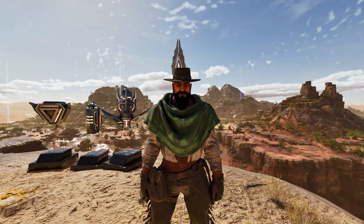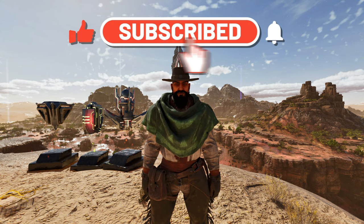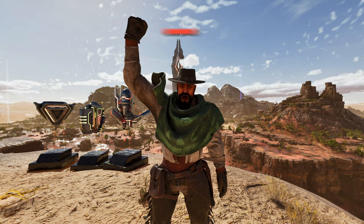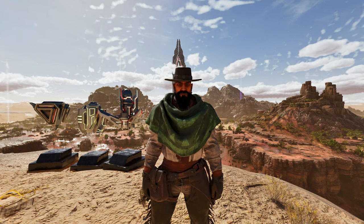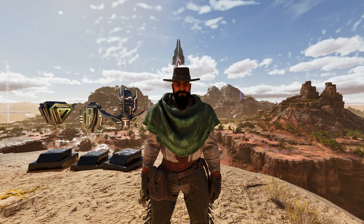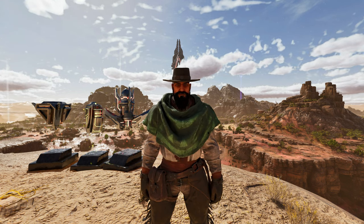That is going to be it for this video. If you enjoyed it, make sure you drop a like, subscribe, and hit the notification bell to keep up with further ARK Survival Ascended content. Now you know where to find all the artifacts on Scorched Earth to summon yourself to the Manticore boss arena. If this video helped, let me know in the comments. That's all for the artifact location guide — see you next time.